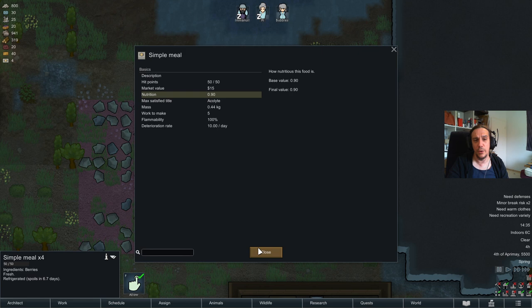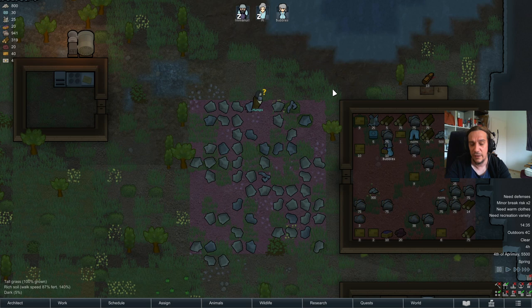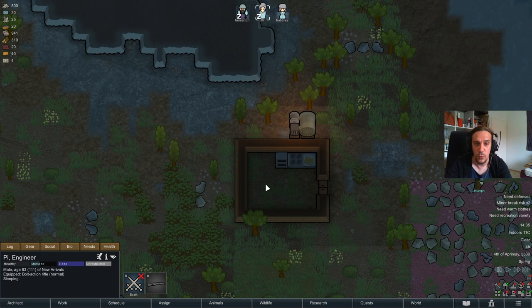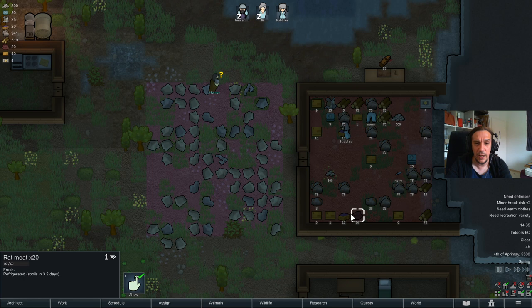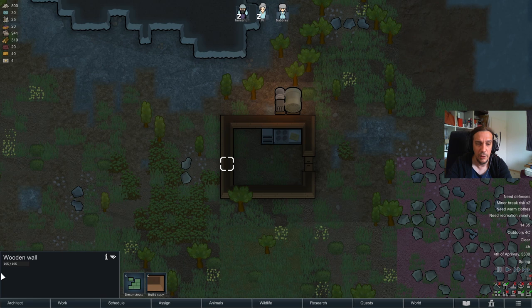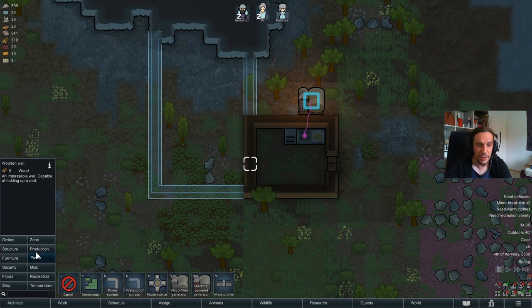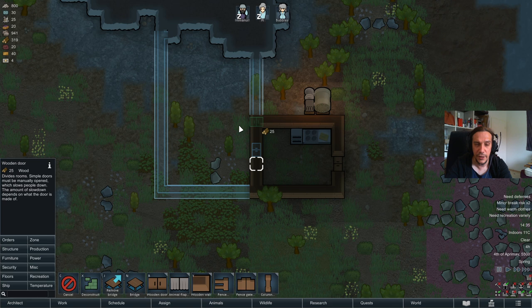A simple meal yields a nutrition of 0.9. I'll talk about nutrition values later when we discuss needs. There's one simple way in RimWorld to stop food from decaying forever — refrigerating it. Putting up a refrigeration unit is quite simple: you just need an extra room. We're going to attach a refrigeration room directly to the kitchen, because that's a smart thing to do.